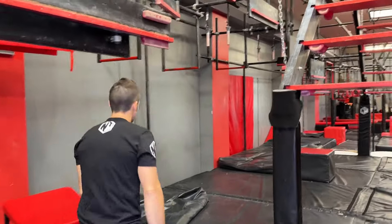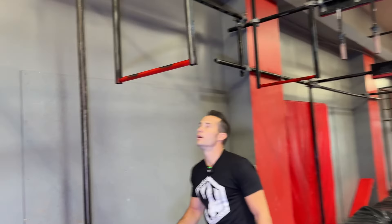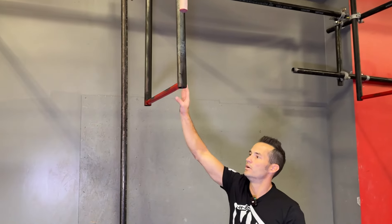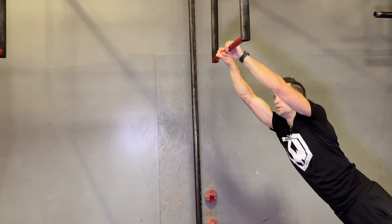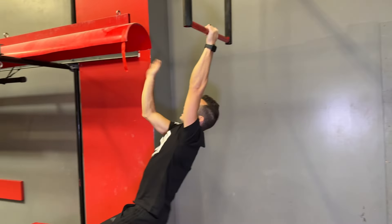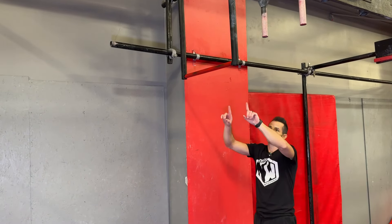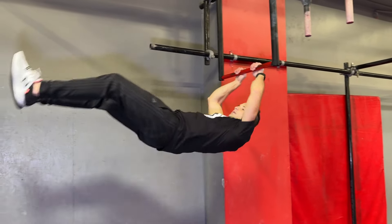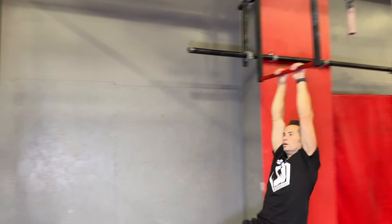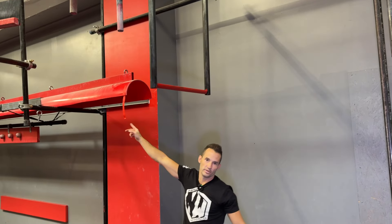Then we'll swoop down to laches. If you are 10 or under, you have to do this lache — from here to here and then touch the flag. Make sure you touch the flag. If you are 11 or older, you'll start on this one. We'll have a box here for you as well. You still have to make it to the flag all the way at the end. Make sure you touch the flag at the end.